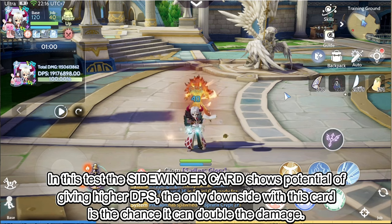In this test, the Sidewinder card shows potential of giving higher DPS. The only downside with this card is the chance it can double the damage.